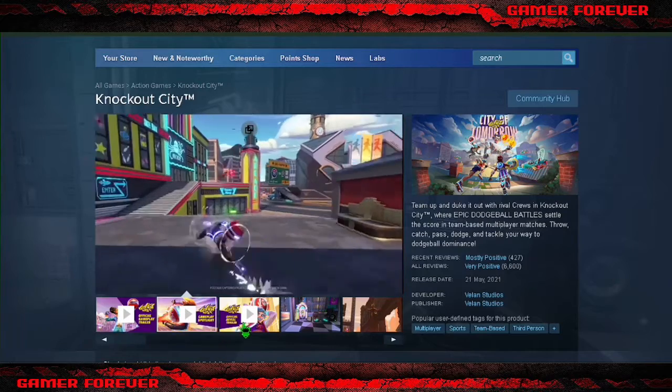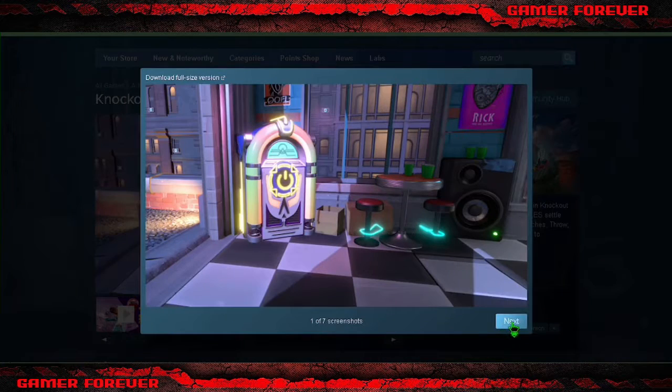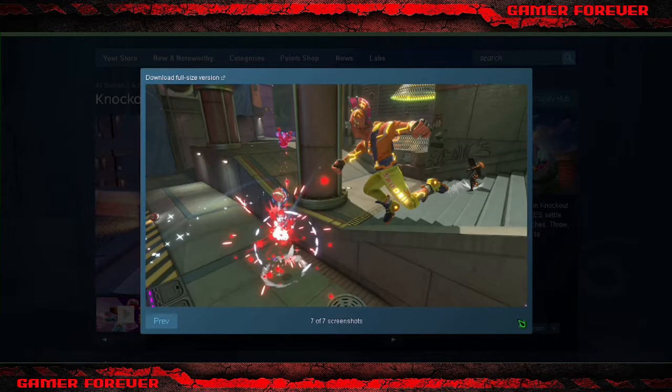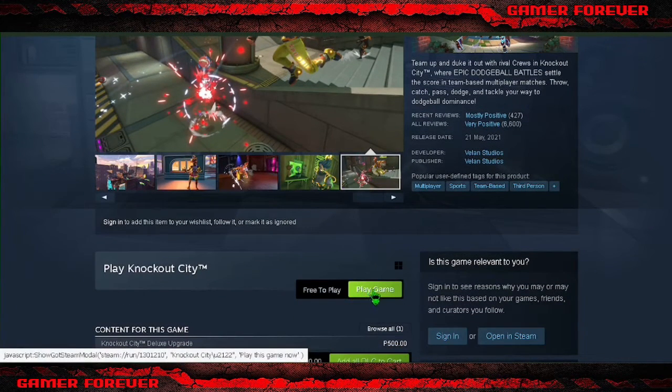Knockout City — team up and kit out with rival crews in Knockout City, where epic dodgeball battles settle the score in team-based multiplayer matches. Throw, catch, pass, dodge, and tackle your way to dodgeball dominance. It's now available on Steam.